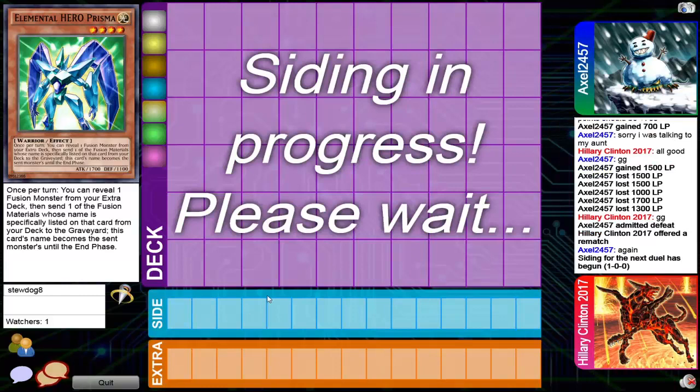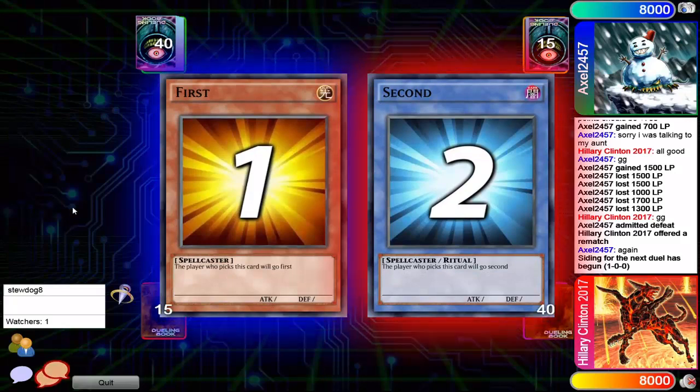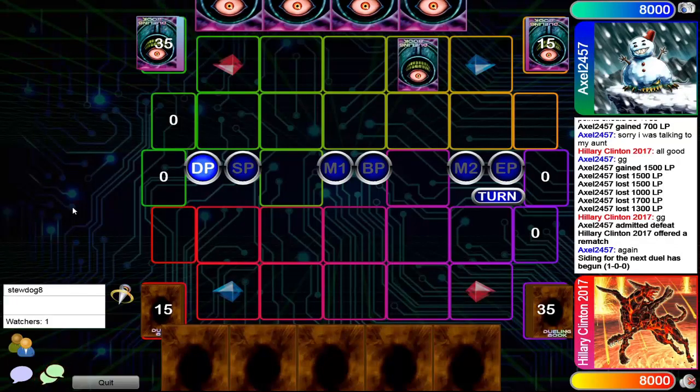Yeah, I don't think this was nearly entertaining enough to just call it quits already. If they're gonna do a rematch, I'm gonna sit here and see if Axel can finally do something. Come on Axel, do something! He's gonna decide to go first — they both got 40 card decks, they both got 15 in the extra deck.